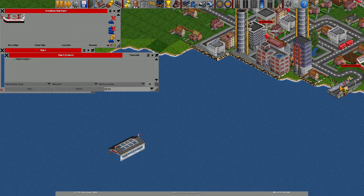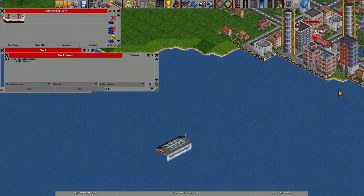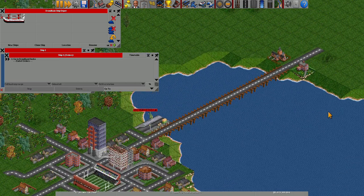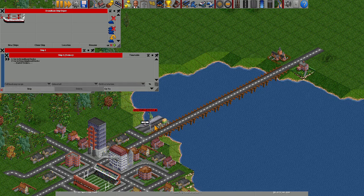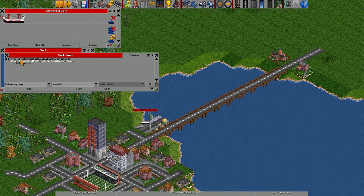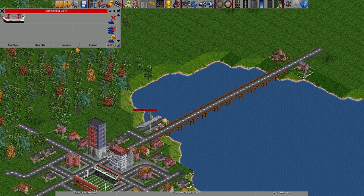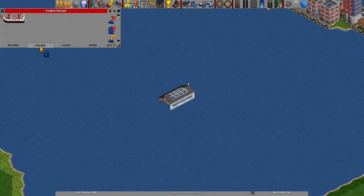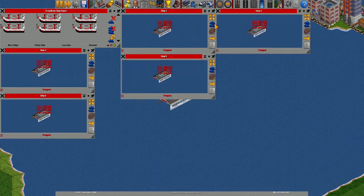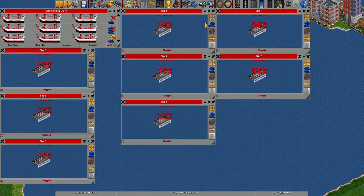Let's buy this ship, then select its orders: go to John Hamm Docks, then go to Corningham Docks — fully load and unload. Let's make 9 ships.